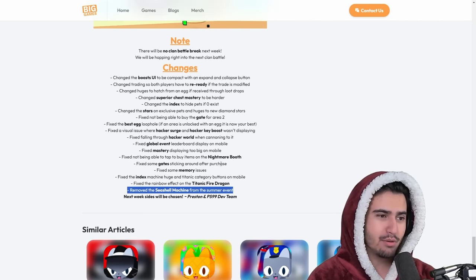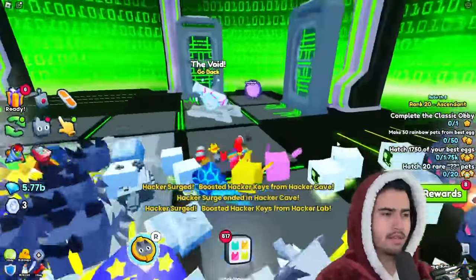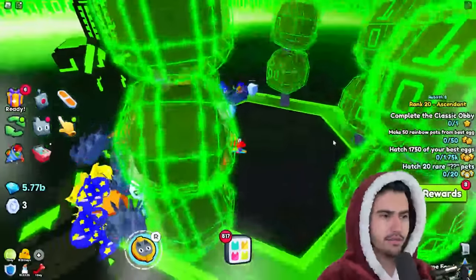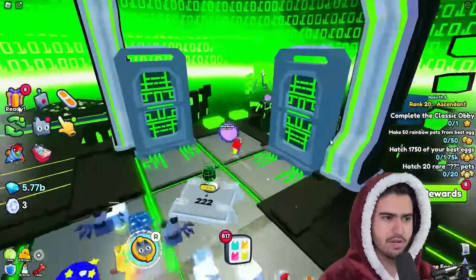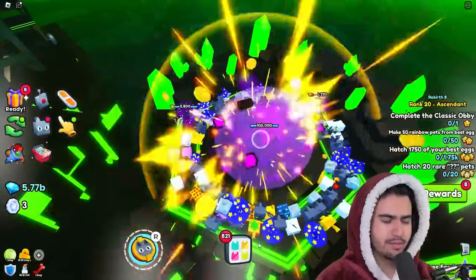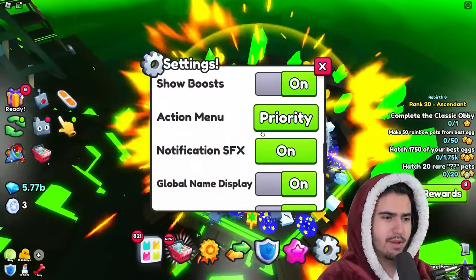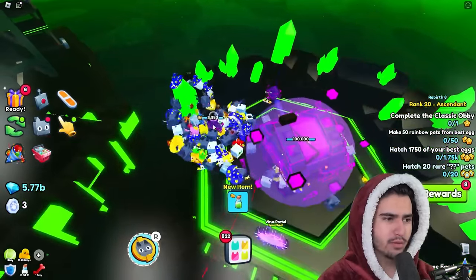Let's just hop right into the game and see how this update actually plays. We're in a public lobby — it looks like these are the portals to those chests. Let's hop right in and try to do this. It looks like these are just all used already, so let's keep checking. Wait — I actually just got a hacker key from one of the orbs, so maybe it's a really high chance to get hacker keys from here.